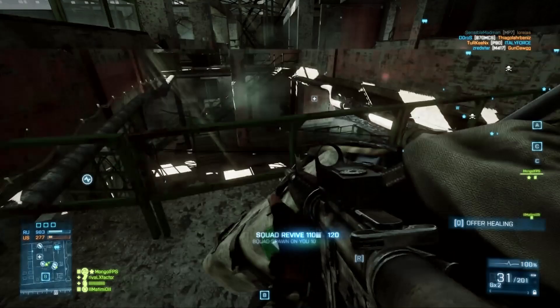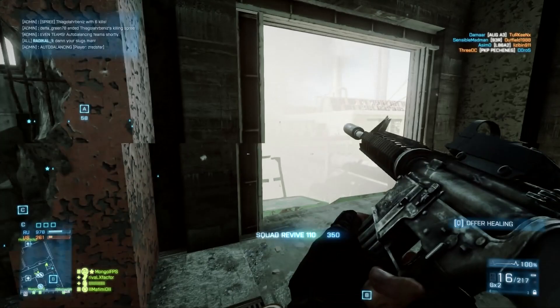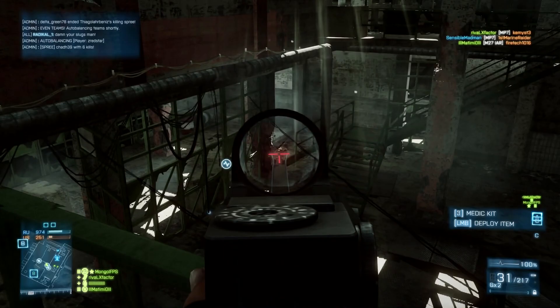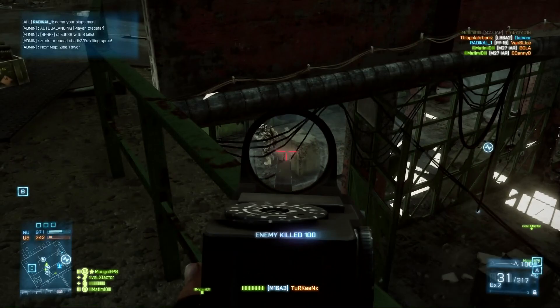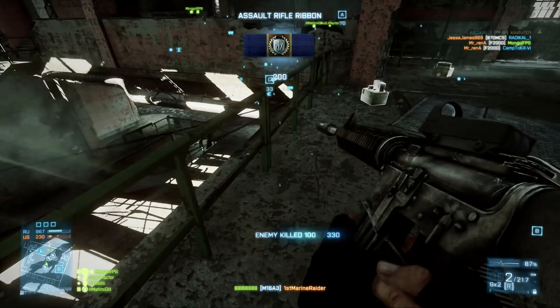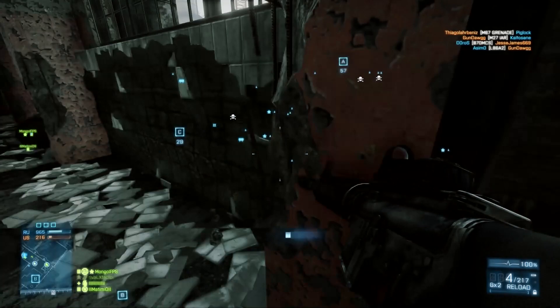If they're close range, you'd probably see them anyway. The situation I see this in is maps like Kharg Island, Oman, and Caspian — when you get sniper fire or machine gun fire from a good range and you need to quickly identify where it's coming from. Maybe a couple of your team have been killed by some hiding guy with a suppressor. LevelCap points out it's potentially a little overpowered, and doesn't really provide much more intel than the minimap already does when someone fires.